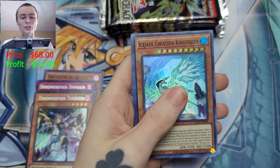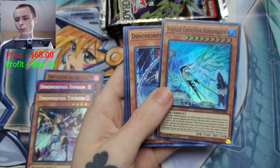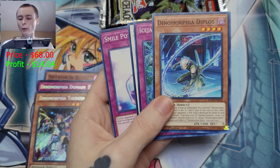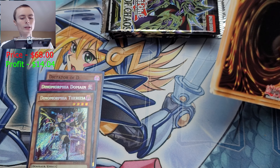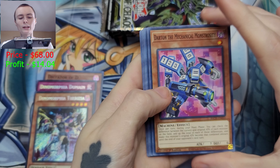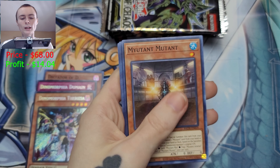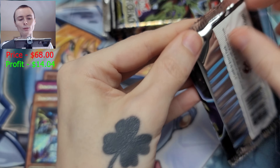We got Ice Jade Creation Kingfisher — I don't think that's worth anything. Darting Ghost Trick, Ghost Trick Skilled, Nordic Relic — beautiful. I opened so many different sets with so many different ratios that I never remember how many secret rares you get.